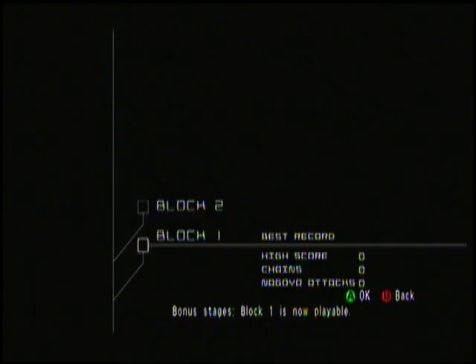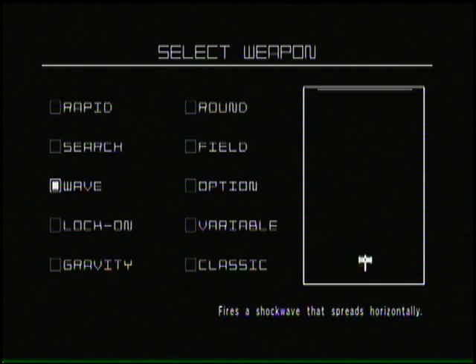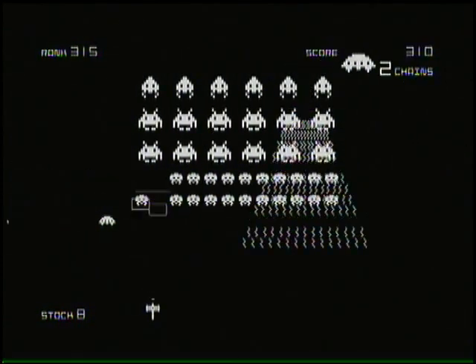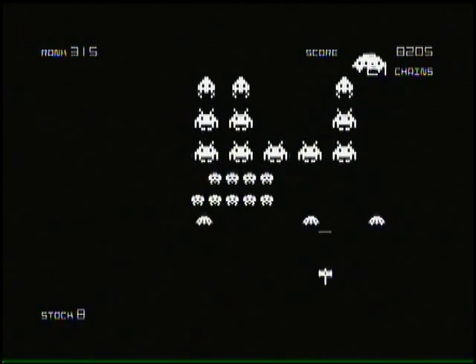Two of them are going to be in one part of the video. First we're going to go with the Nagoya attacks — go to bonus block one, stage one-one. Choose wave and head on into the battle. Take out most of the pack. You basically have to take out the top layer for this.